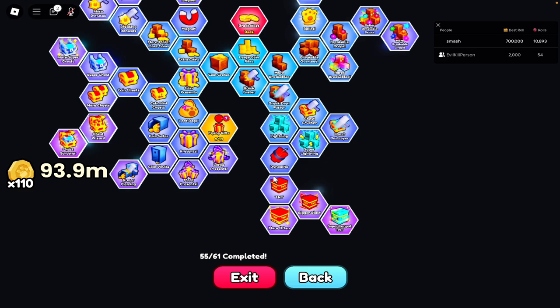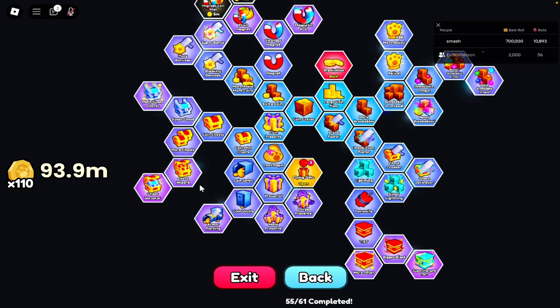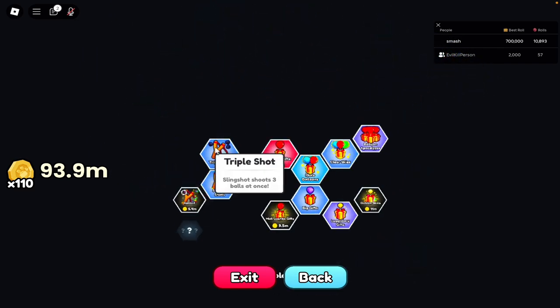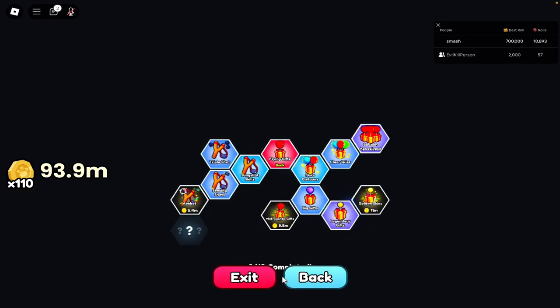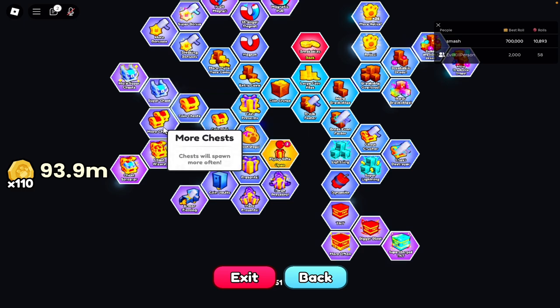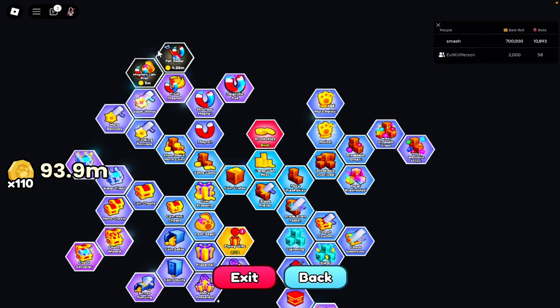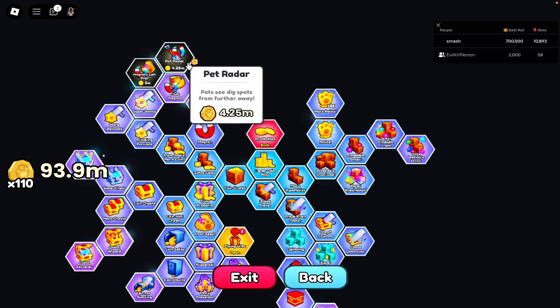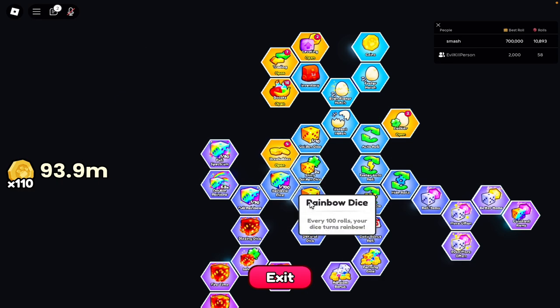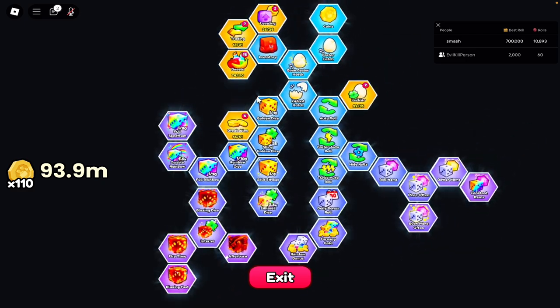The new breakable upgrades are TNT dynamite, bigger blast, more often, and supercharged TNT. There are also some pretty nice new ones like flying gifts — there are like 13 of those upgrades you could get. Then there's also more chests, super chests, more super chests, and a couple new magnet upgrades: magnet fruit, magnet pool, magnet coin bags, pet reader, all that.